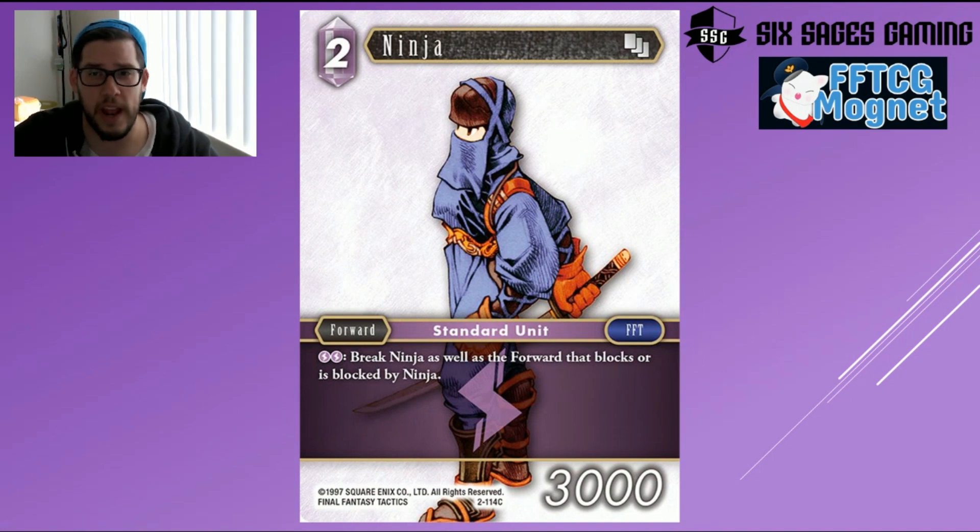Ninja is a card I love — it's a two-drop 3k, not exciting on its own, but when it blocks or is blocked, both it and that forward are broken. This is basically a suicide attacker that works great on offense and defense. I love it in Mono Lightning because your opponent is often losing their best card — you can set it up with Amon to dull the forward you don't want blocking, attack with Ninja, and the opponent either takes the point of damage or blocks and loses their best guy. With Amon you can say 'I'm setting up the board in my favor and making you lose your best guy in the process.' Ninja is a very strong common I'm excited for.